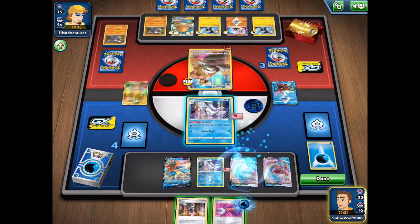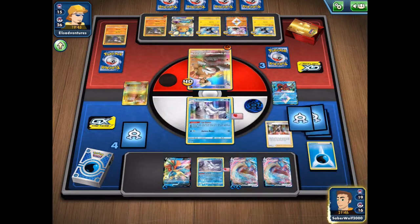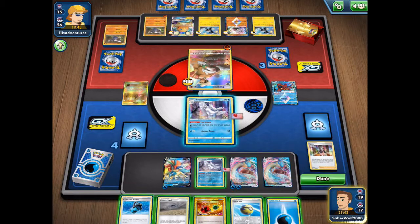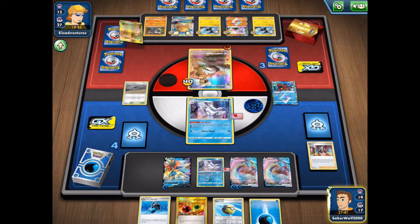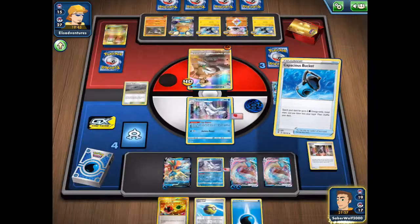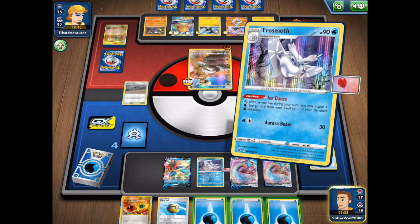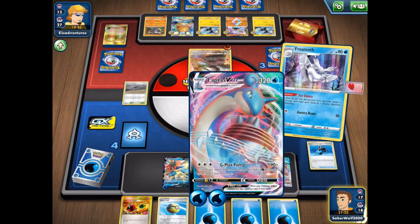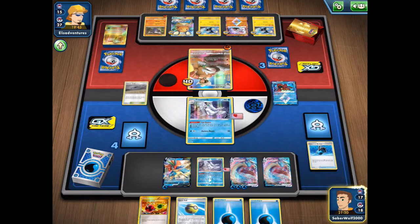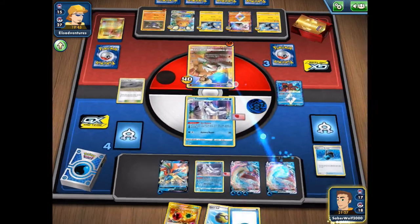I'm gonna overwhelm him with my strong attacks and I'm guaranteed to get a one-hit knockout. Let's go ahead and put the water energy on Lapras and go for Marnie. Capacity Bucket, Energy Retrieval, water energy — everything I need, very good. Just keep attacking. Once Lapras gets severely hurt, I'm gonna move it out of the way and use the other Lapras. If he can't pull a Boss's Orders or something, I'm easily gonna win the game. Let's hope everything goes according to plan.